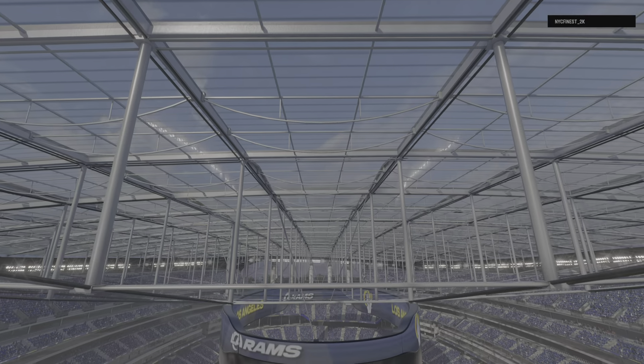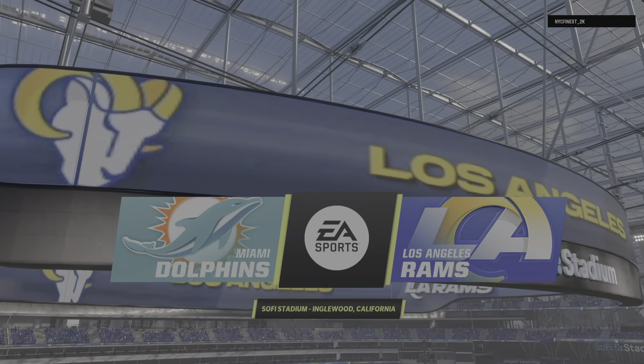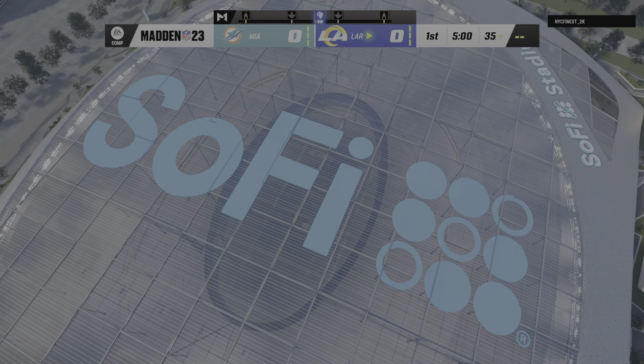EA Sports coverage of the National Football League takes us to the City of Angels, Los Angeles, California. Coming up, we've got a good matchup on tap between the Miami Dolphins and the Los Angeles Rams. And off we go from SoFi Stadium.